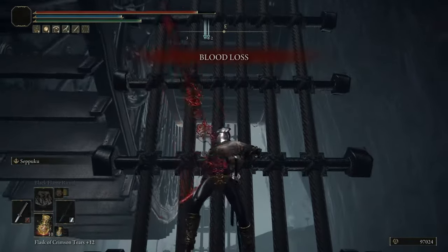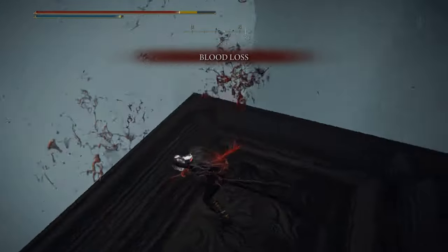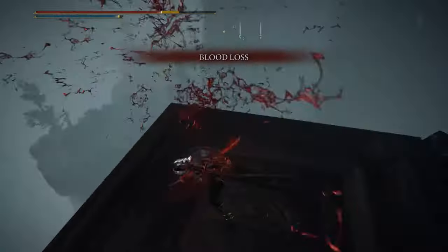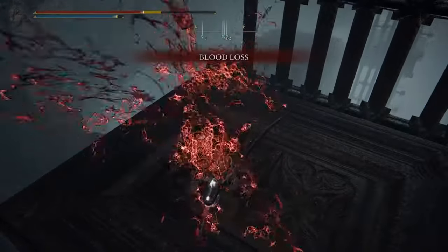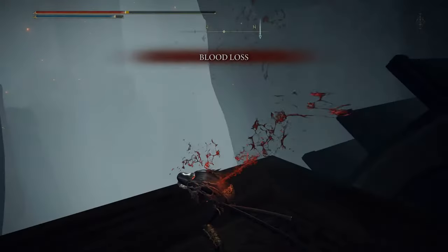I like to use this time to deal myself a bunch of damage, because at the bottom of this little elevator we're using is an Iron Maiden enemy. They have this grab attack, and if you die inside of them while the grab attack is going off, it'll warp you to Volcano Manor.